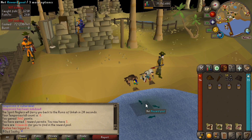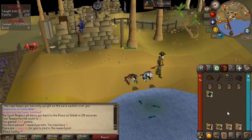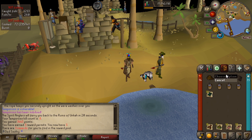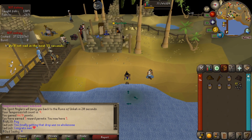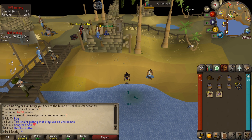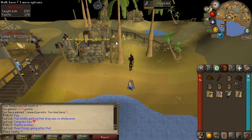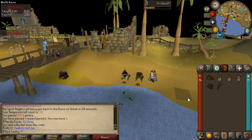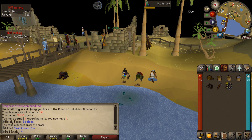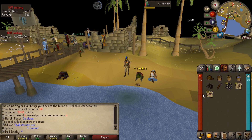We've got another 3 rewards. Some seaweed and 62 Spirit Flakes. At 12KC we've got 4 rewards: steel nails, fishing bait, salmon, and swordfish. At 13KC we only got 2 rewards — Spirit Flakes and some royal bass. At 14KC we get fishing bait and tuna.